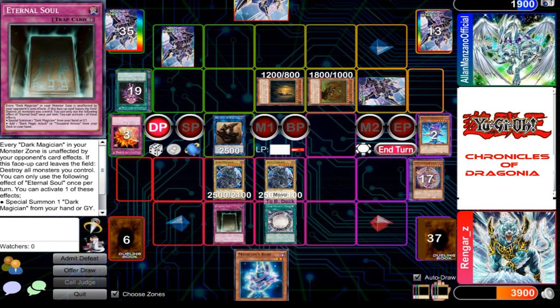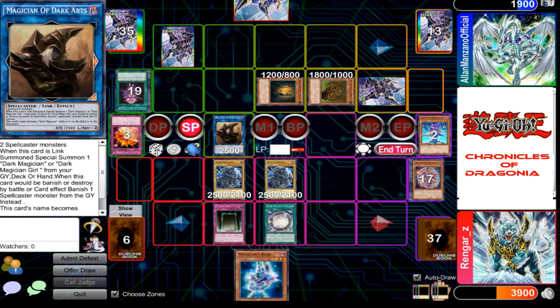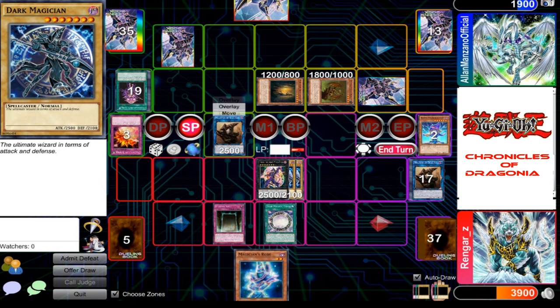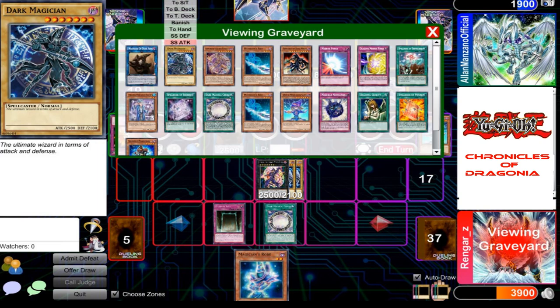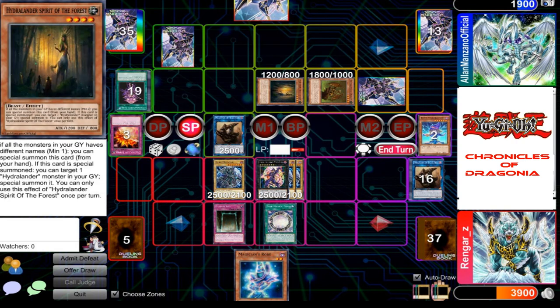I'll start my turn. I overlay my two cards together — I summon my Ebon Illusion Magician. I activate my Eternal Soul, summoning back my Dark Magician. Dark Magical Circle's effect activates, banishing your other trap.